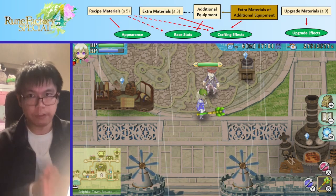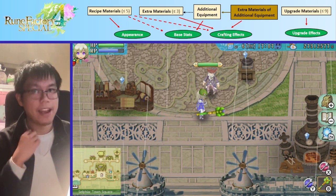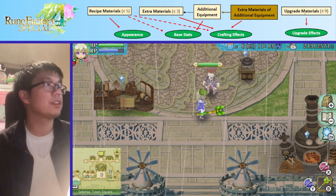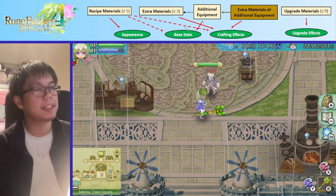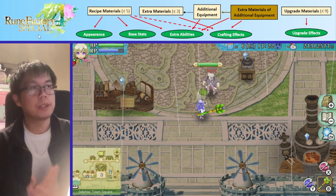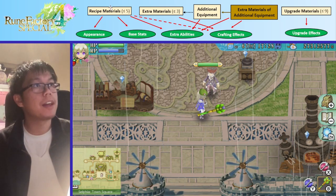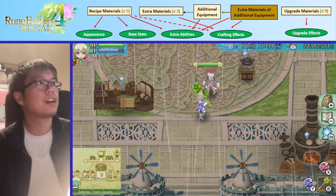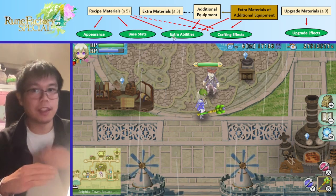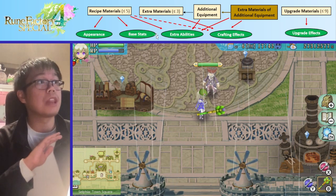Unfortunately, this does mean we can't change the appearance of shoes or accessories. So our secret shoes will always look like secret shoes, have the stats of secret shoes, and have the abilities of secret shoes. In visual form — using the diagram from before — on top in yellow we have everything we put into our equipment: recipe, extra materials, other equipment, and upgrade materials. On the bottom in green we have what we get out: appearance, base stats, crafting effects, and upgrade effects. With shoes, it's more complicated because we also have this new extra abilities system. The extra abilities are given by the recipe materials, the additional equipment, and any equipment nested within that additional equipment — so it passes on through multiple generations.